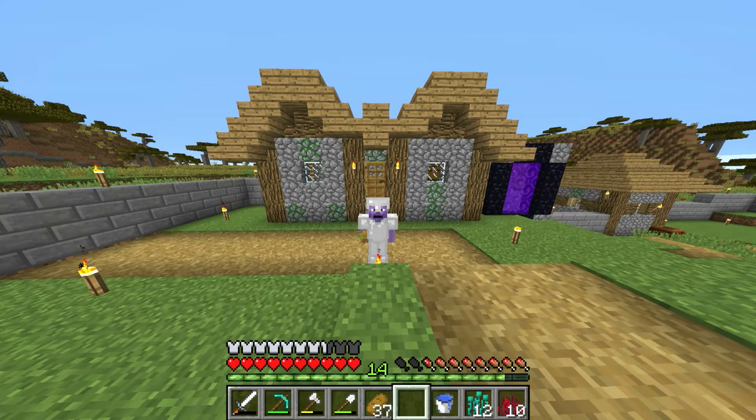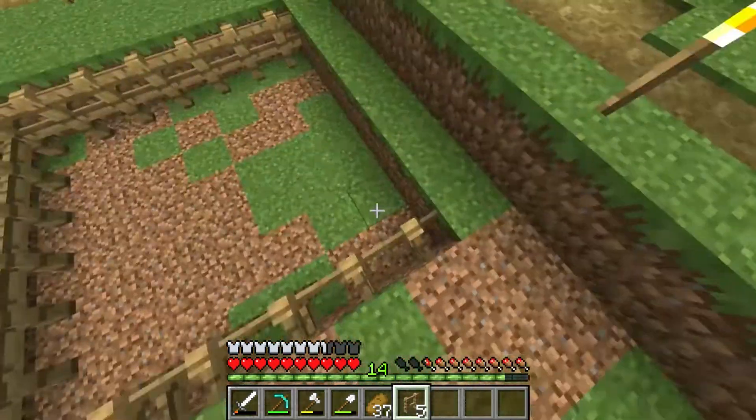As you read in the title, we're gonna be trying to make an enchanting table today. First we'll make a cow farm for leather, then bookshelves and a sugarcane farm, then we'll make an enchanting table and hopefully get to level 30 and enchant some tools. Anyways, let's get right into it.